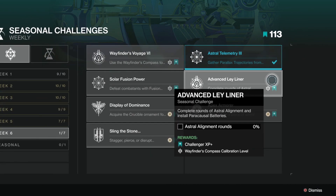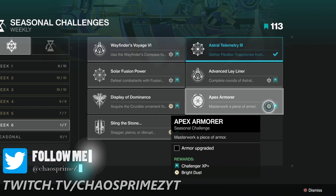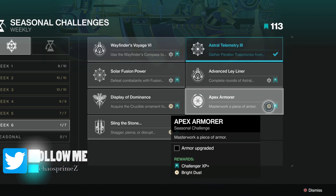Advanced Ley Liner — complete rounds of astral alignment and install paracausal batteries. Simple enough. Apex Armorer — masterwork a piece of armor. I wish this was actually the retrospective; I literally just did this on a piece of exotic gear. It's okay though — I've got some more great exotic pieces I can masterwork, so this should be nothing difficult.